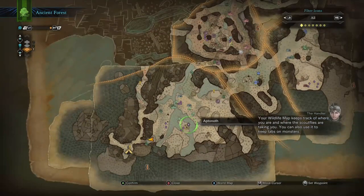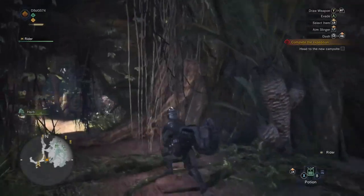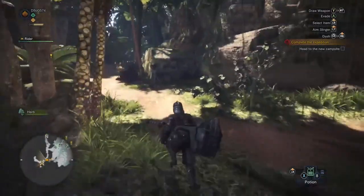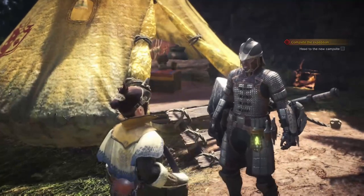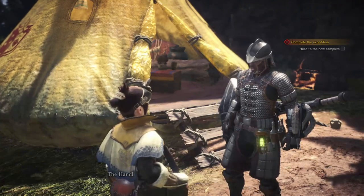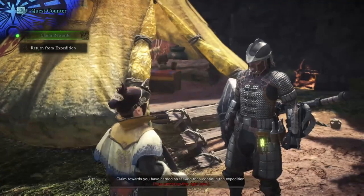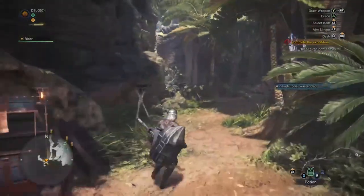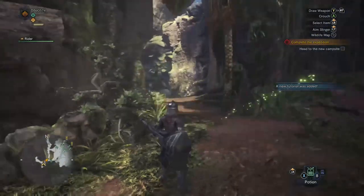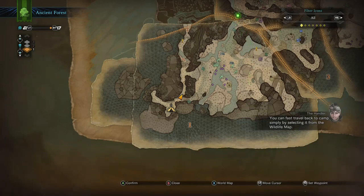Let's check the map one time to see where we are and where the scout flies are going. So this is where we go when we're done with whatever we're doing here. I got this hammer — it's doing over like 400 damage, so I picked this one out of the stuff I had in my equipment.